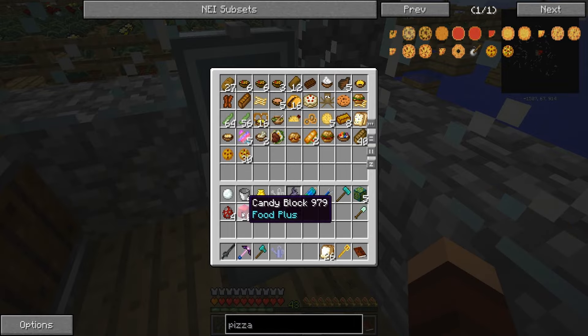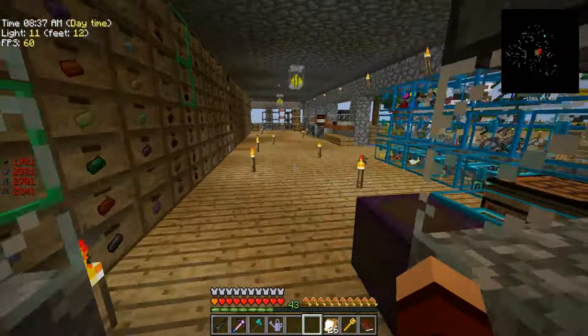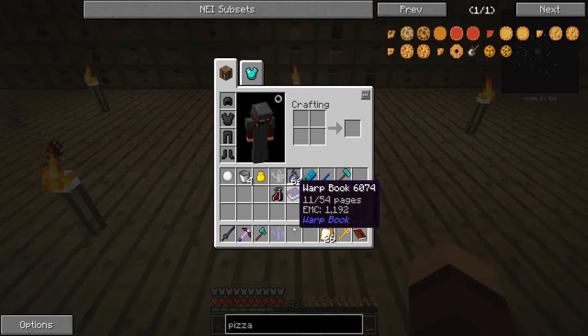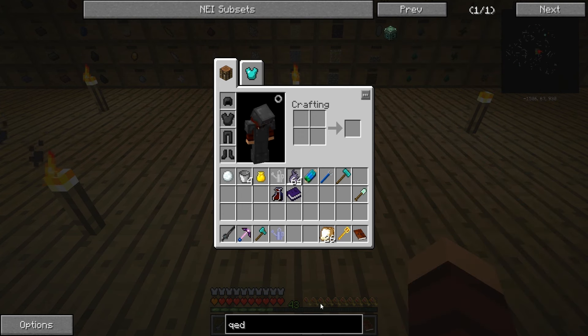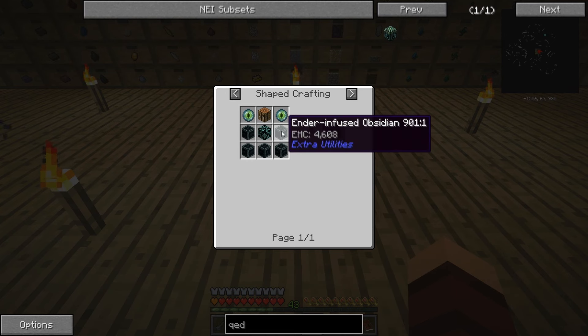Those candy blocks are cool, put those in there for now. I know I didn't do troll blocks last time — we'll do them very soon. Let's go ahead and toss these in with the rest. Now we need to get ourselves one QDD. To make this bad boy we're going to have to get into some ender pearl madness.